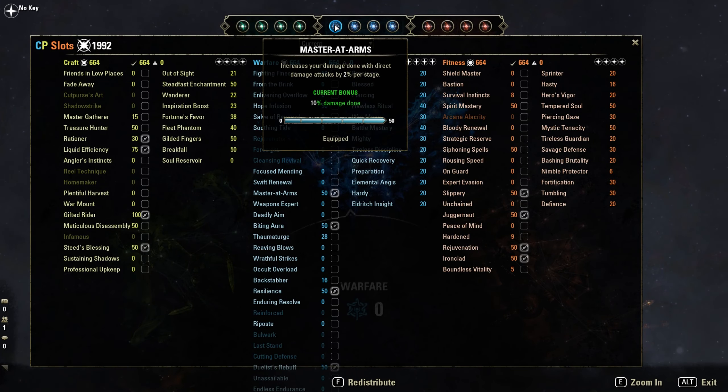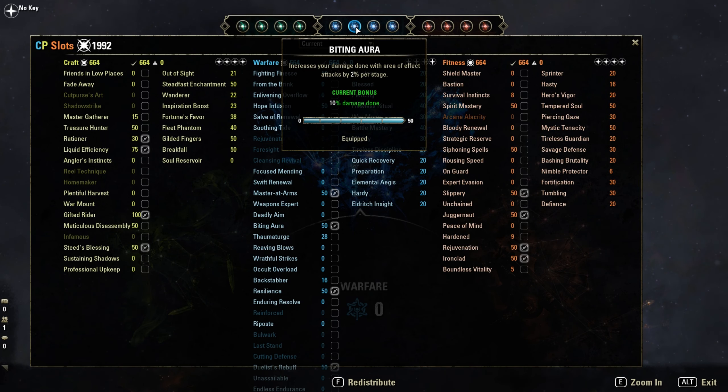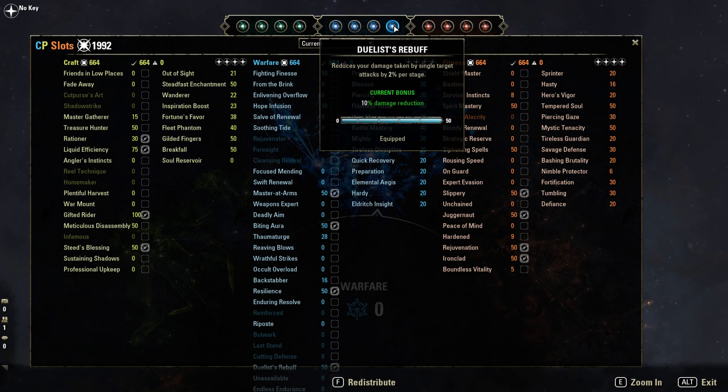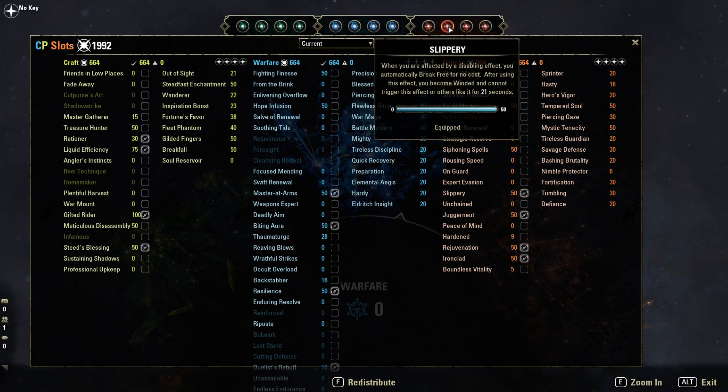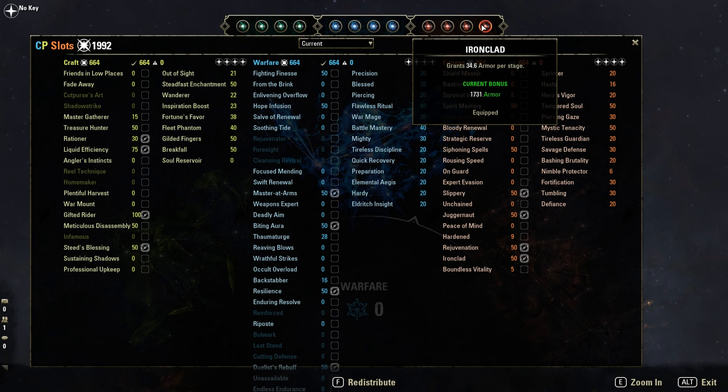Then Champion Points. Blue ones are Master-at-Arms, Biting Aura, Resilience, and the 3-buff. Red ones: Rejuvenation, Slippery, Dragonaunt, and Ironclad.